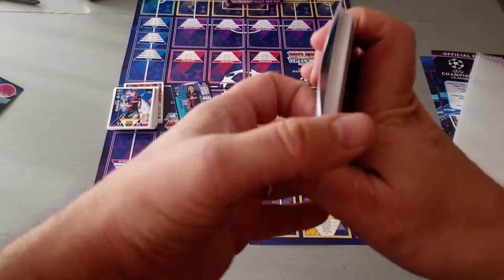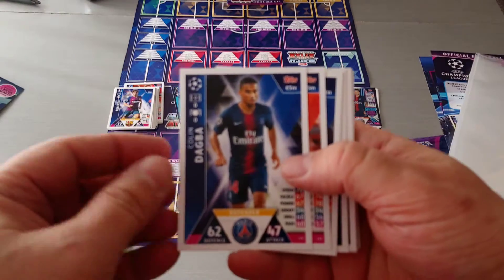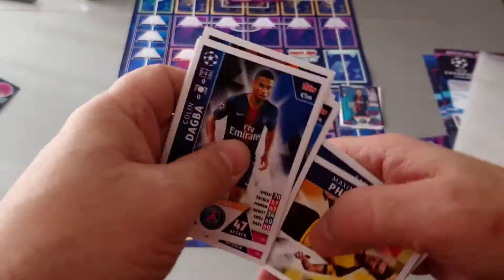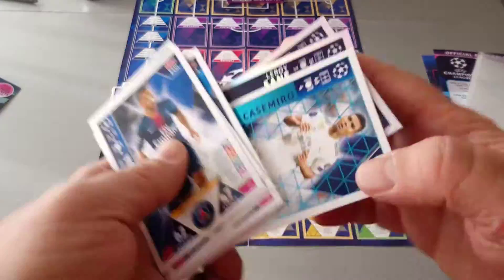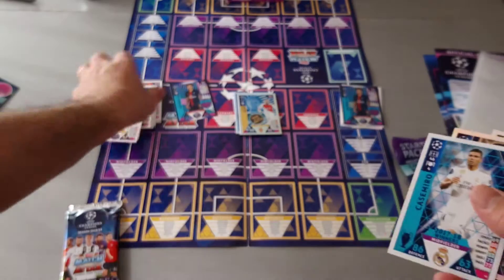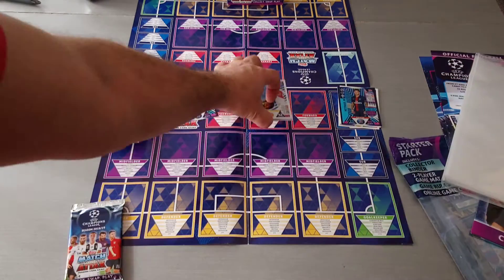Our fourth packet. Here's the code. Umtiti, Vertonen, Juanfran again, Filip again, Arias — loads of doubles. Okay, here's Casimiro Real Madrid, Sané Speed King, and Thomas Lamar — new signing. So we did not get a Man of the Match, but that's alright.